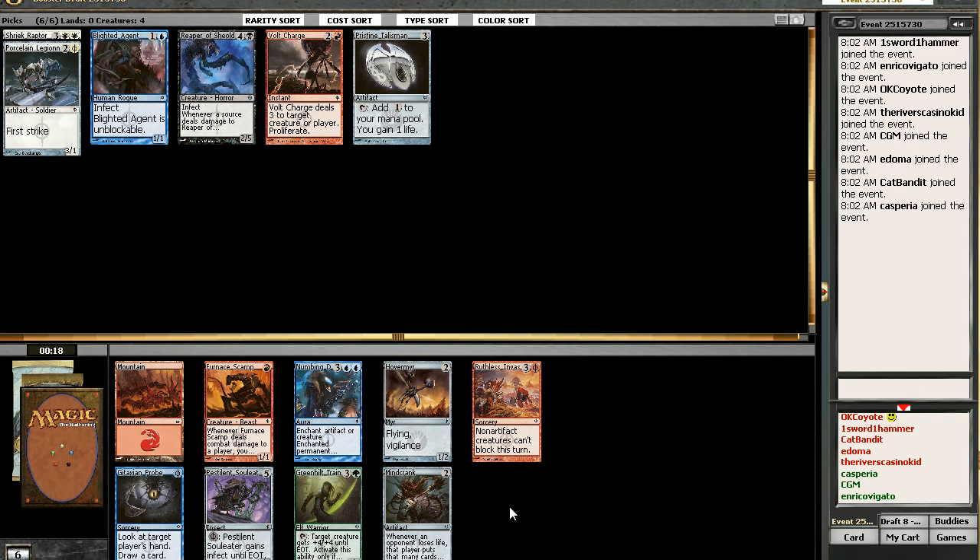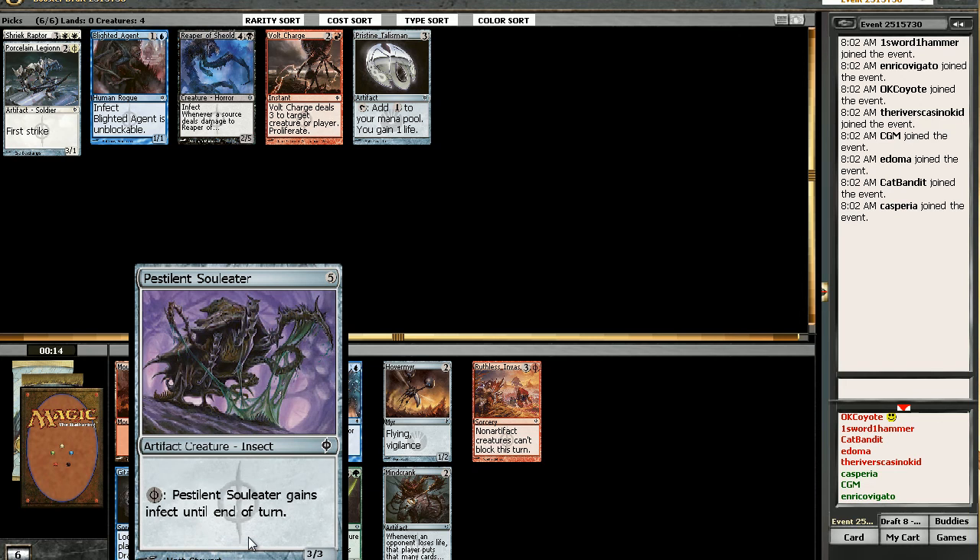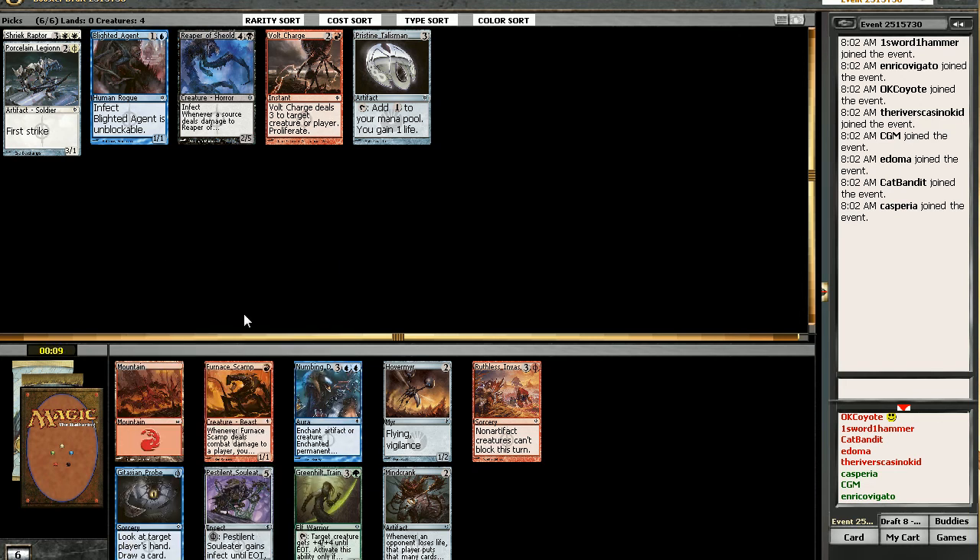What is that? Pestilence Demon? Ugh. That's terrible. It's five mana. Not only that, it's only a 3/3. And it's a Phyrexian. Unfortunately, I think it's going to be my choice out of this pack — there's just not much in this pack. Gitaxian Probe is good.